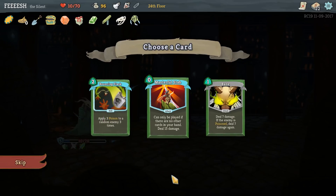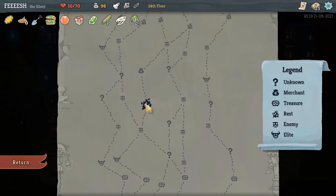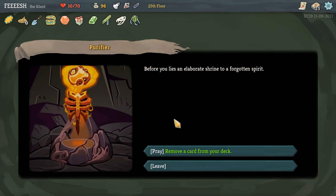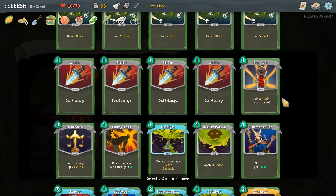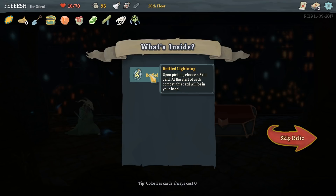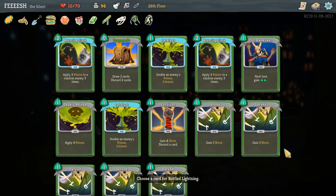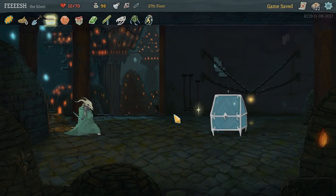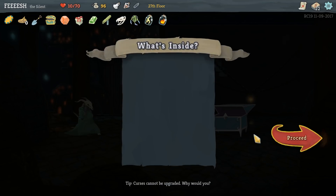Whenever you rest, you may add a card to your deck - that's amazing. And more Bouncing Flasks, the better. We've got a campfire right here. Pray to remove a card from my deck - I am going to get rid of Strike. Bottled Lightning - I can choose a skill card to always be in my starting hand. Deadly Poison or Outmaneuver? Let's do Deadly Poison. We get Bottled Flame - that's an attack card. Flying Knee.